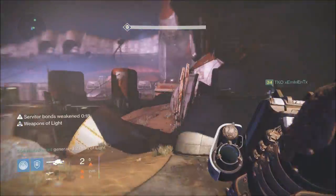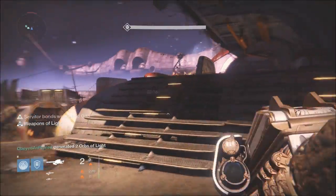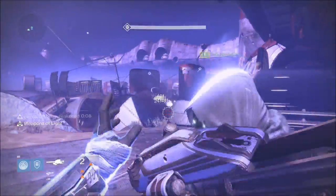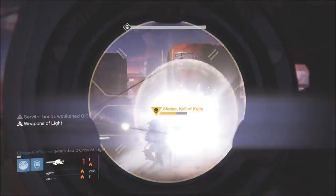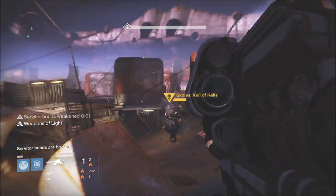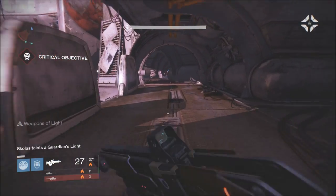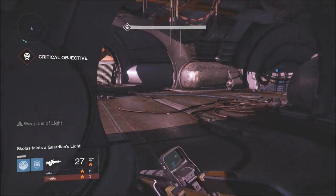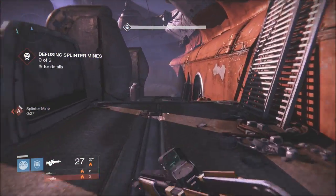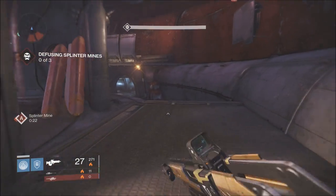This works as long as you have one titan — it doesn't matter what the other characters are. I'm the lowest level at 33. You go over to the left stairs, you plant that bubble, and you just unload on Skolas with your Gjallarhorn — it'll be solar damage so he'll take a ton of damage. Be careful, his scorch cannon will absolutely melt you. Once my Gjallarhorn shots are done, I run. Always stay on the outside of the map, never be in the middle, and go all the way around to one of the mine spawn points.